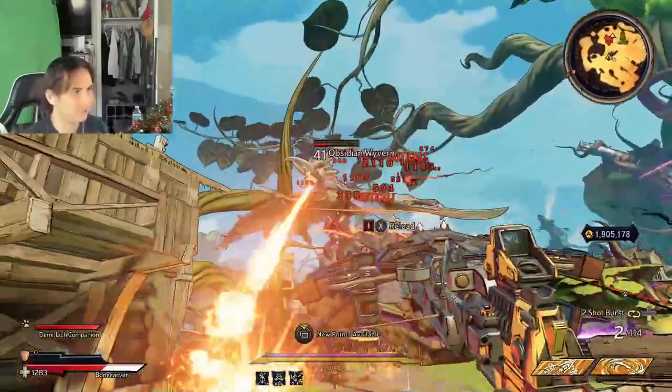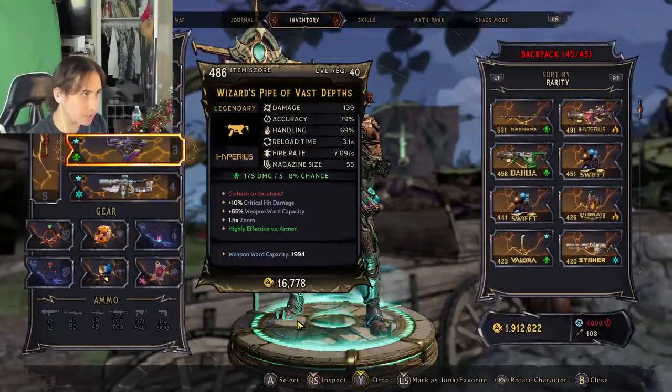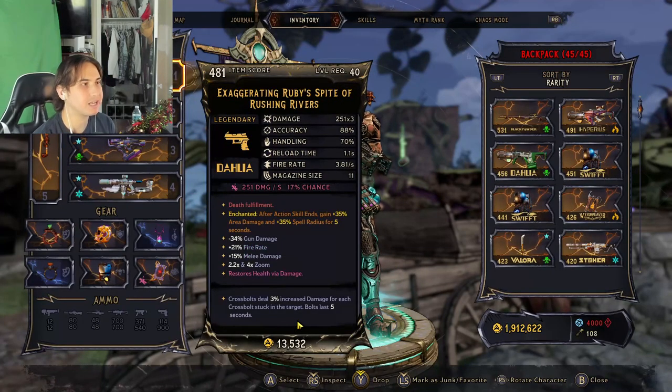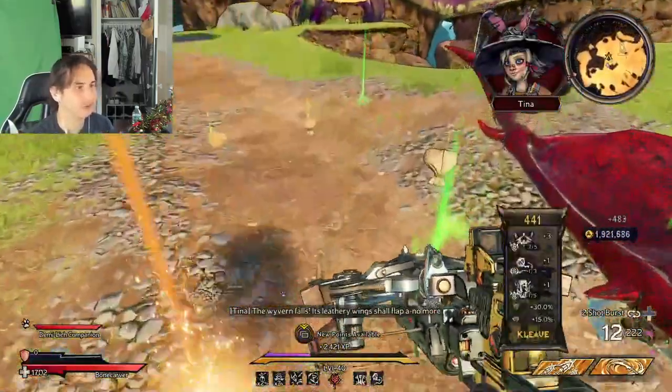Got him! We got a legendary. The best weapon for this boss is the Ruby Spite — as you can see, he was resisting my other weapons.